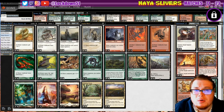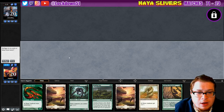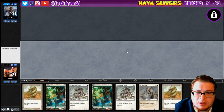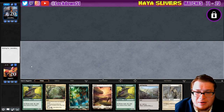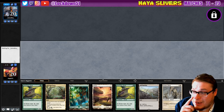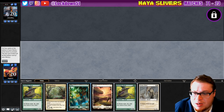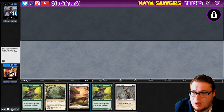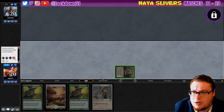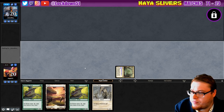The sideboard's the same and everything, so let's see how it runs and find ourselves a match. We got a match up against Game Boy and we did win the die roll, so let's see what kind of hand we can get. Not a very good one unfortunately, so we're going to mulligan. We'll get rid of our Ash Barons and our Forest, say done, and hope for the best.